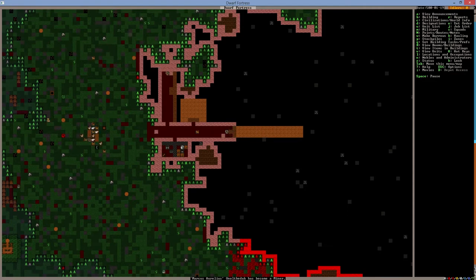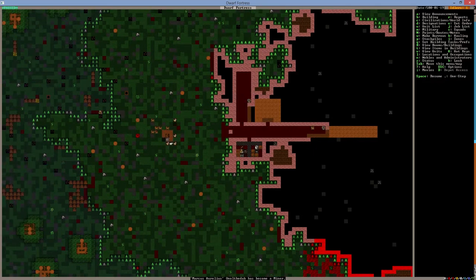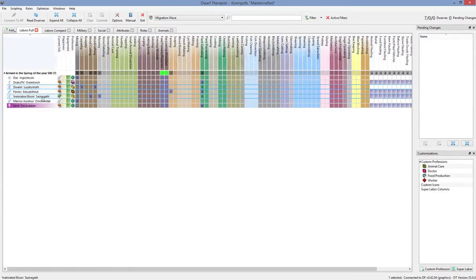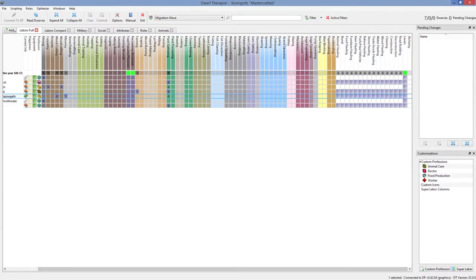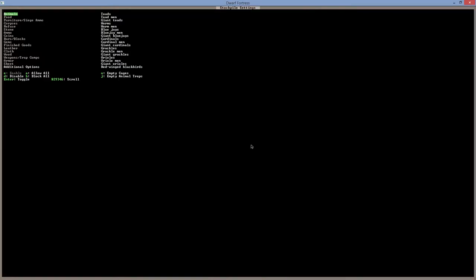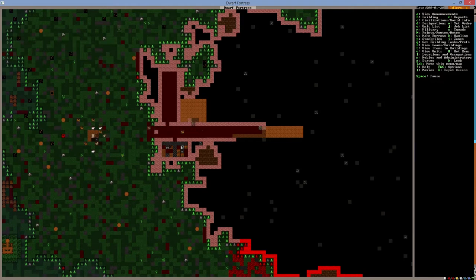Miners are mining and everything is working fine. I need the carpenter to build the doors pretty much straight away. Apparently I have one idler — the woodcutter is idle. Why is he not moving things? For whatever reason, I'll go and manually select the wood to move. That should keep him busy — awesome, everybody will be busy and they will do the jobs.